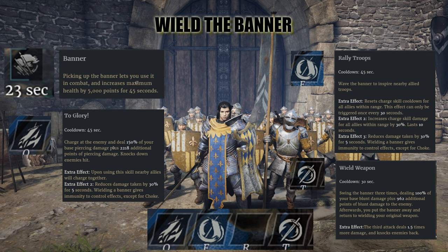Now let's look at wield the banner — what happens when you pick up the banner. Picking it up lets you use it in combat and increases maximum health by 5,000 points for 45 seconds — that's a long time. Added to the 33,000 health I've already got, that goes up significantly. However, you're stuck using the banner, so you can't use your longsword ability — meaning I can't heal anybody. So it's actually a really good thing for a spear-wielding hero, not so much for a longsword user.